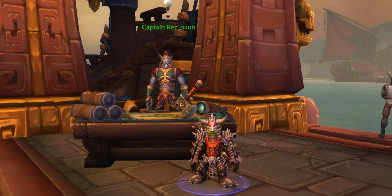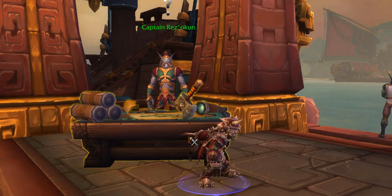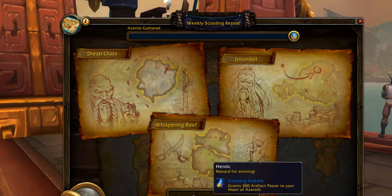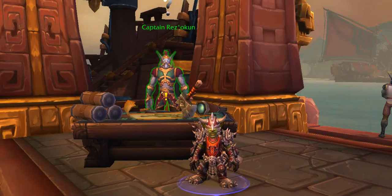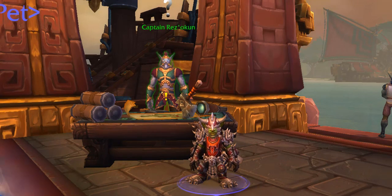For the next step, you want to do island expeditions, which should be located right over here. Click on the table that says expedition map. If you're doing this by yourself, I recommend doing heroic because it has the best offerings. You need to collect 36,000 Azerite — it takes about 8 or 9 runs. After that, you want to talk to Captain Rez'auken and he will give you 1,500 reputation points for the Honourbound.